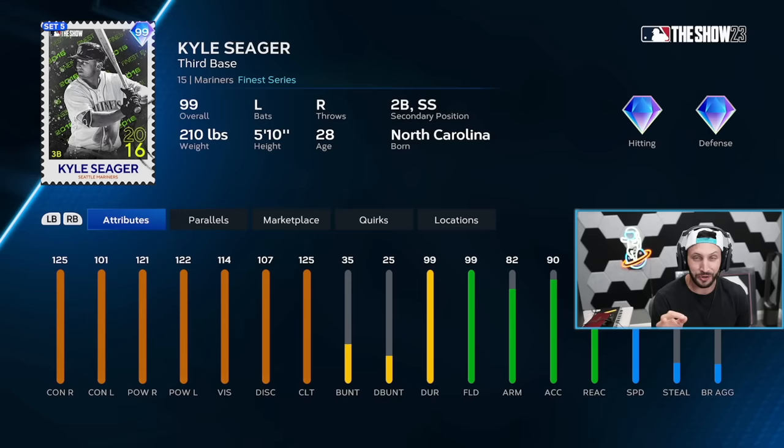His stats are 125, 101 contact, 121, 122 power, 125 clutch, 99 durability. You can use him on the durability team. Shortstop as a secondary position, which is a team build I'm using him on. He has max fielding along with 48 speed. I'm excited to use him. He has a bunch of quirks.